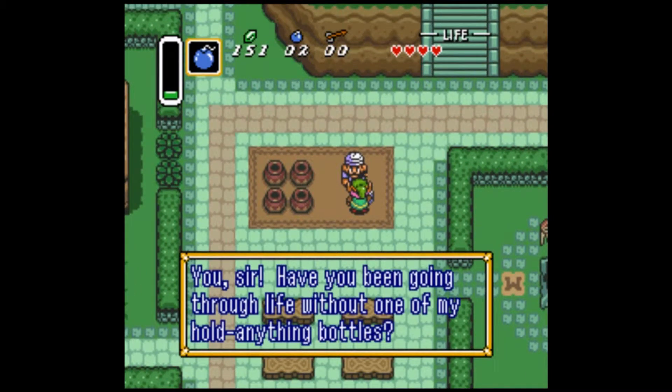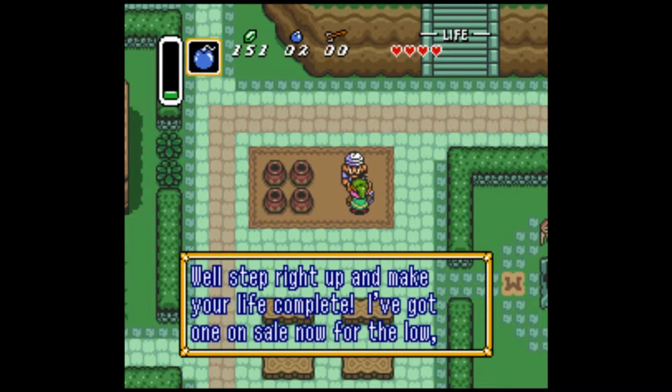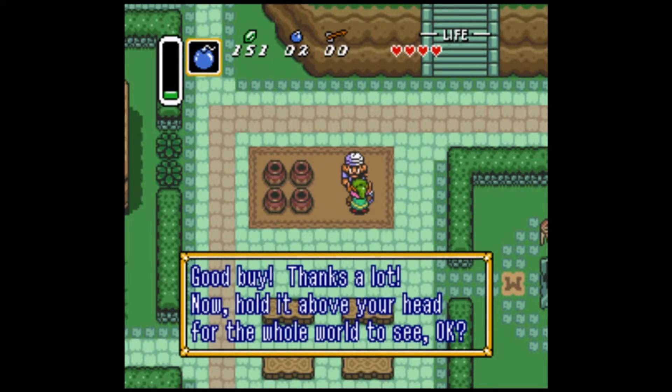It's Mr. Potter. You, sir, have you been going through life without one of my whole anything bottles? I'll step right up and make your life complete. I've got one on sale now for the low, low price of 100 rubies. What do you say? I'll buy a bottle. Why not?